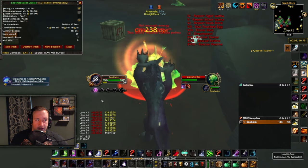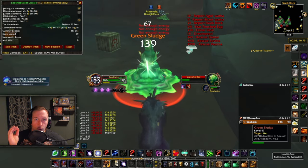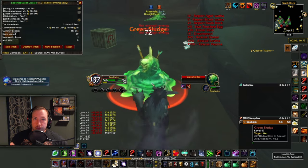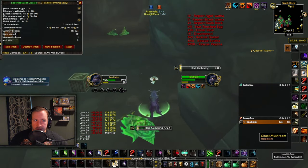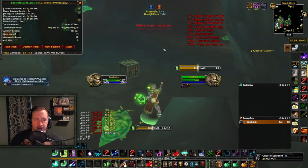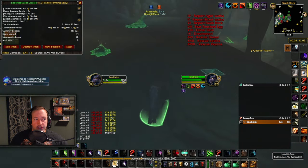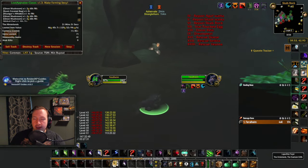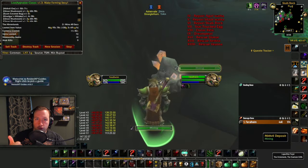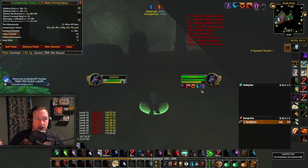I'm making about 130 gold per hour quite consistently after testing this for over an hour — and that is just by being in the cave, picking up ghost mushrooms, and mining mithril veins. Every now and then you get a true silver vein as well, but you really want those mithril veins. Ghost mushrooms spawn here with three different herbalism nodes and three different mining nodes, plus one of each outside — and all of these nodes hyperspawn.